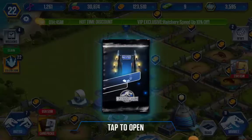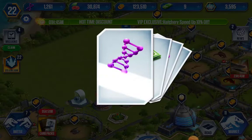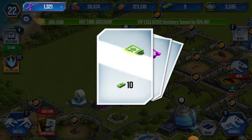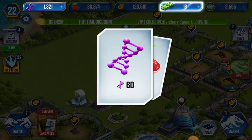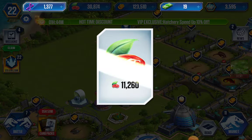Okay, let's open the pack. 60 DNA — that's really good, we need that. 10 cash. 60 DNA. 11,000 food.